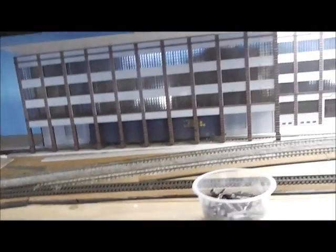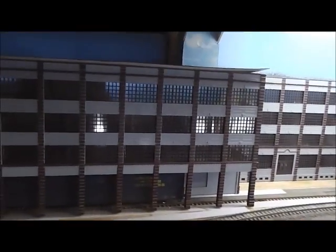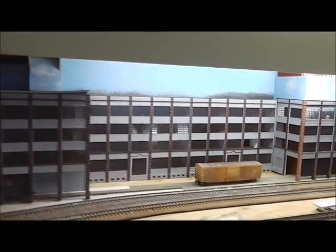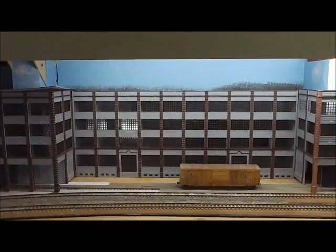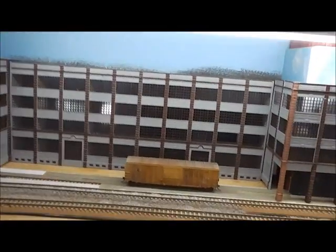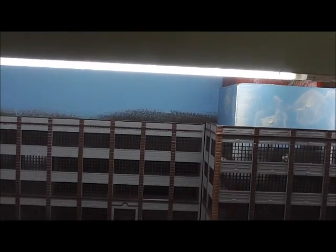Hey guys, this is another layout update. I'm just gonna show you — the buildings are done now. That one I just need to put the roof in. This is basically the roof. Probably gonna tone it down with a bit of a matte coat so the black isn't that obvious. Over here in the background I need to paint over the black one with some blue, and paint some more blue.